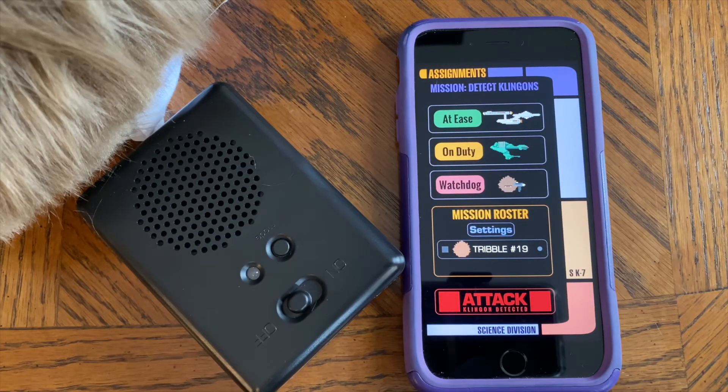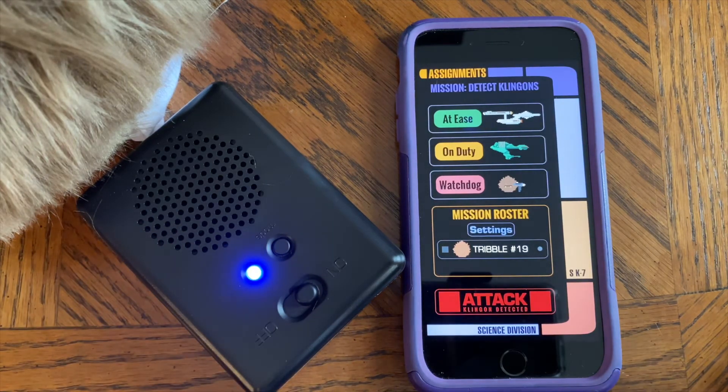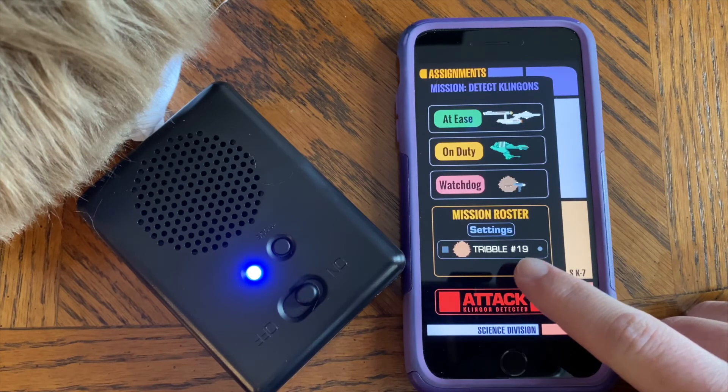The next time that you would like to play with your Tribble with the app, simply turn on the Tribble. In your app, your Tribble will still be listed under the mission roster. You will have a gray dot, meaning that it is not currently connected to your Tribble.